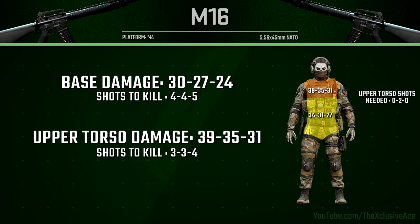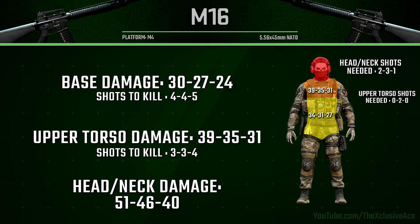Starting off as always, let's have a look at our damage profile. It turns out we have three different multiplier zones. Basically what you need to know is in the maximum damage range it is a three-shot kill anywhere in the torso — whether that's lower torso or upper torso, it doesn't matter. As long as all three bullets hit within those zones you're going to get that one-burst kill.